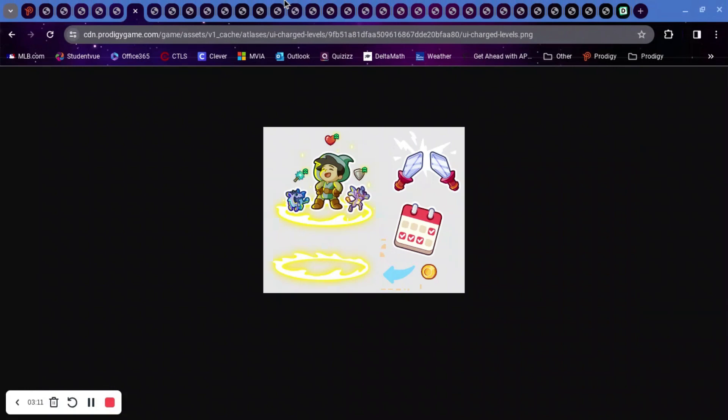Next is 'UI Charged Levels.' We can see a yellow circle with — I think it's Wick and Ruckus — some swords, a plain circle, a calendar, an arrow, and some gold. Maybe the gold means we're going to be able to use gold to get extra levels, and the calendar might mean that each day you log in your charge goes up, or you just maintain it.